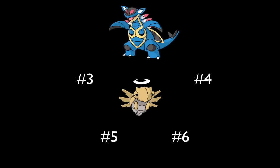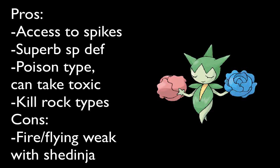Now that I've picked my Rapid Spinner and Stealth Rocker, I need a Pokémon that can set up Spikes, since I'm trying to abuse entry hazards by forcing switches with Shedinja. Looking at Pokémon that can use Spikes, one that really stood out to me was Roselia. Since Armaldo is already physically defensive, I'm looking for a Pokémon that is more specially defensive, and Roselia with Eviolite has a really nice special defense stat. She's also a Poison-type, which is really cool since I can get rid of Toxic Spikes just in case Armaldo falls and doesn't have access to Rapid Spin anymore, and she can take incoming Toxics that might be directed at Shedinja.